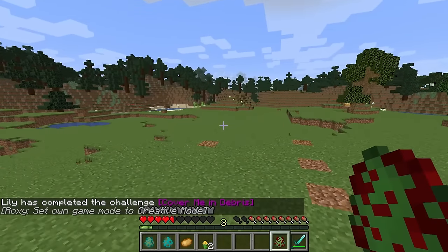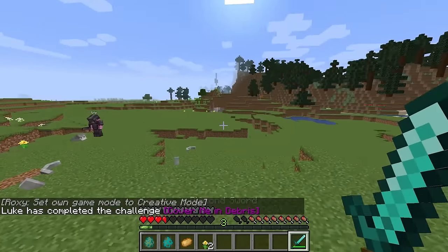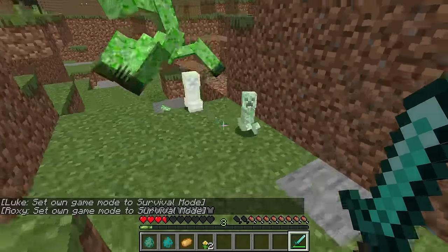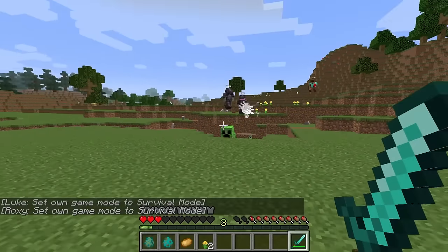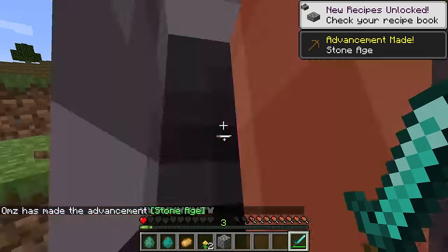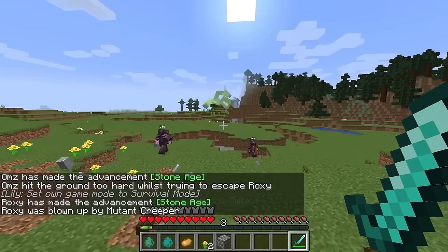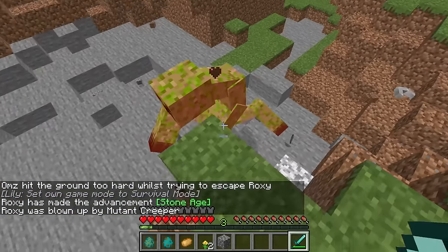Heads up guys, this dude is super powerful. Let's spawn him in — oh gosh, guys, help! He's chasing me! He's spawning his babies — he's a mother creeper. Get him! And he keeps spawning babies. Oh gosh, I just died. He killed me too. He is crazy powerful and he's making giant explosions. He just healed up his health — I can't even get close.